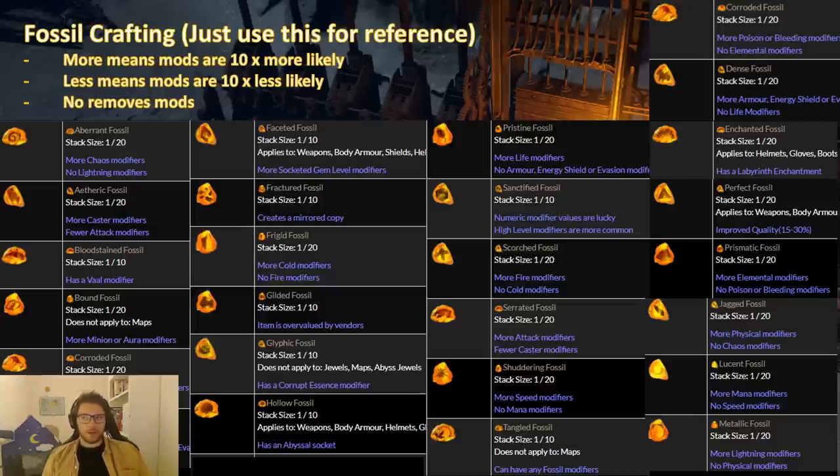The same goes with boots, where I like to use the shattering fossil because it removes unwanted mods. And I like to use sanctified fossils on boots as well, because that makes the movement speed roll higher tier and higher rolled.